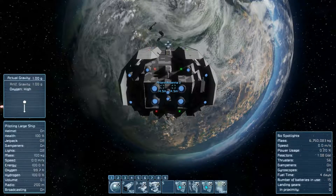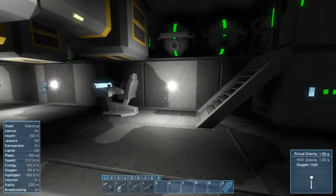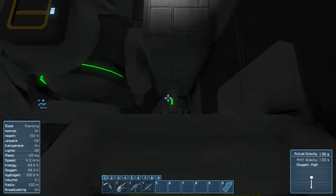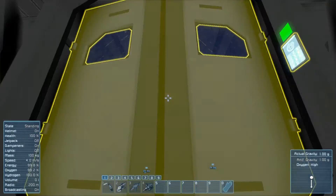Hello folks, welcome back. I figured I'd record something really quick. You see the Definer Class Assault Frigate, and I'm actually going to give you the interior tour if you haven't seen the ship already.